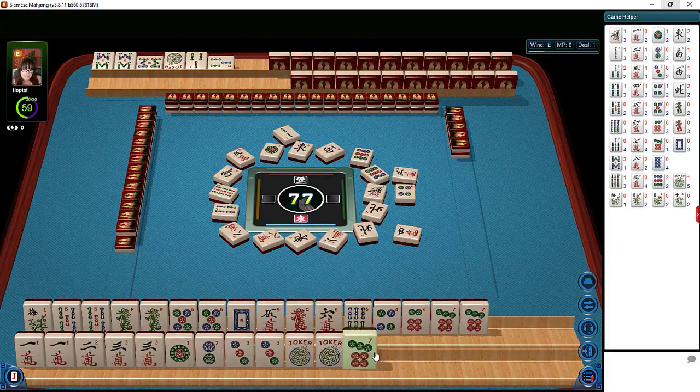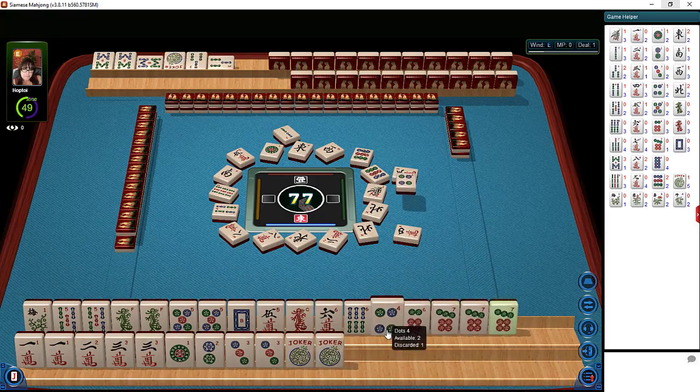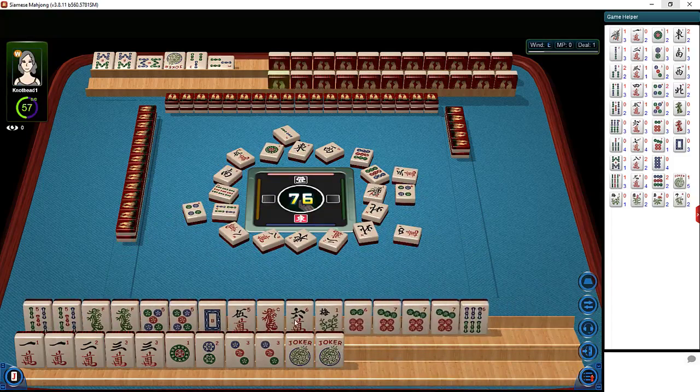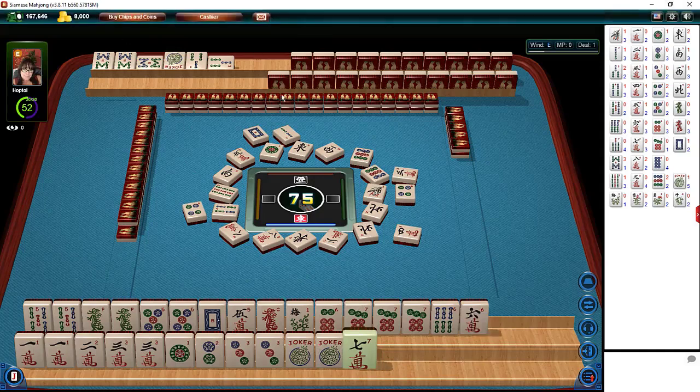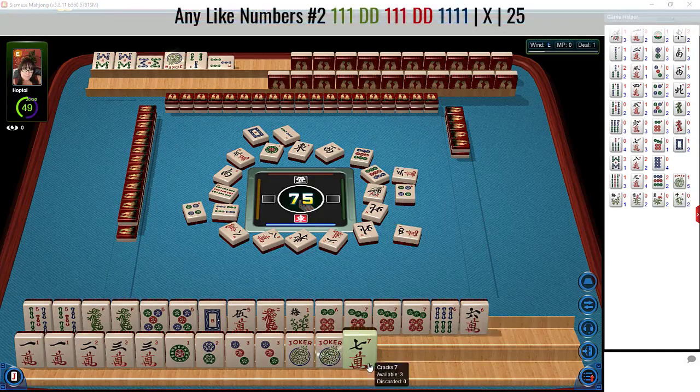Now we can pung the fives. The risk is the white dragon — we're going to need that as a pair, so that is a bit of a risk. There goes one of our tiles, but we can use a joker. We've got our singles so we're okay there. Let's discard the four dot. There goes the white dragon — at least they'll be discarding it, and now we'll have to keep an eye on the white dragons.